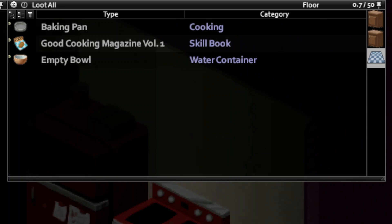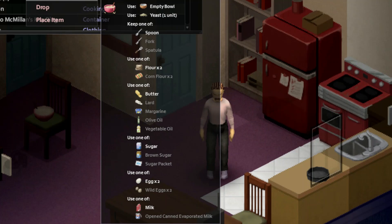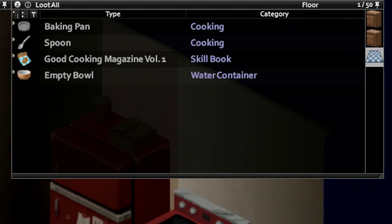This is everything that you're gonna need: a bowl, yeast, some type of spoon, flour, butter, sugar, eggs, and milk. Notice how it says two eggs and two flour.